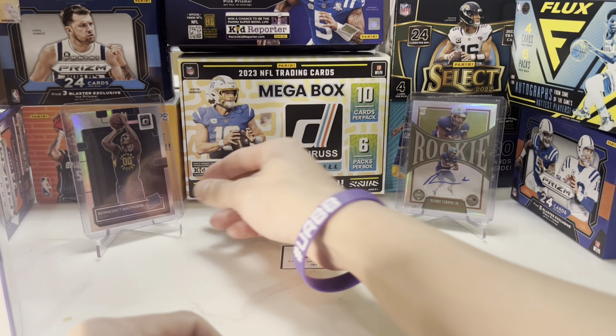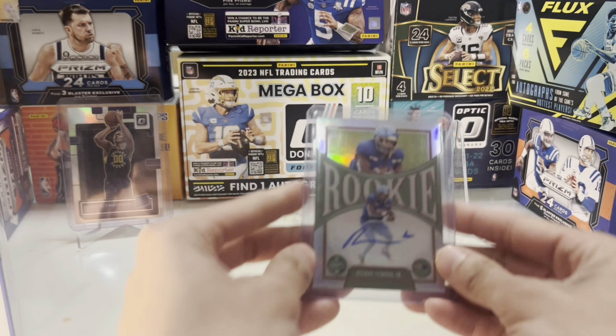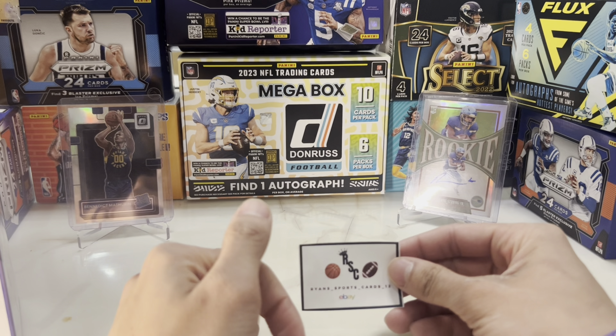The card of the day is Bendek Mathurin, Obdek Hollow, and a Pierre Strong Rookie Auto. If you're interested in any of these cards, make sure you check out Ryan's SportsCraft 12. There will be a link in the description or in our bio.